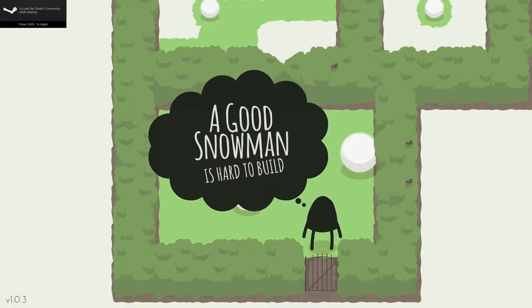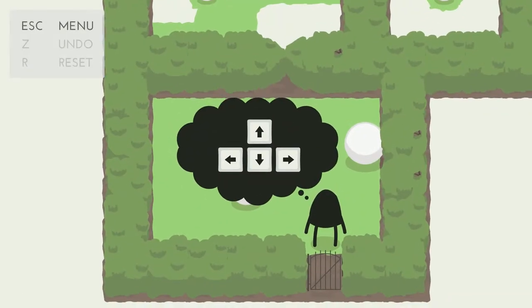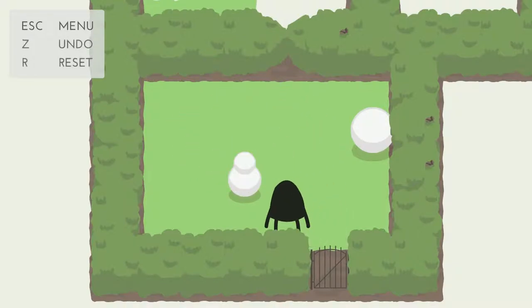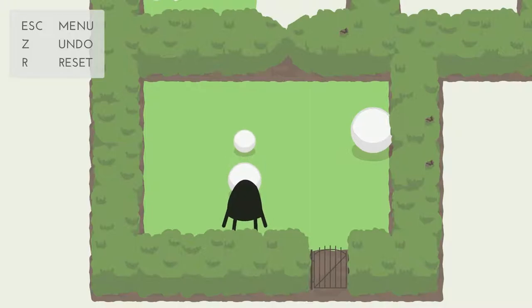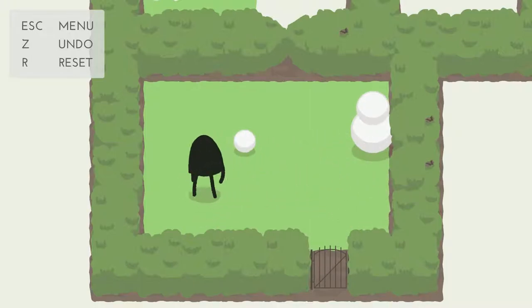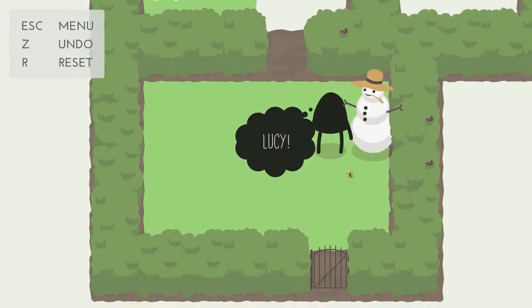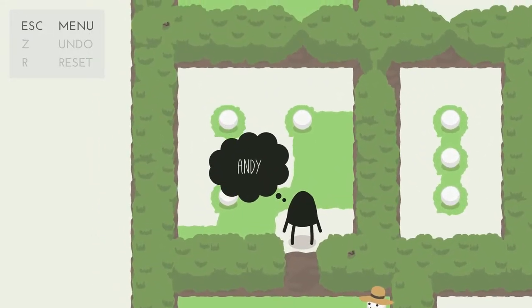Hey guys, this is Swordfish and today I am playing A Good Snowman is Hard to Build. The total lack of introduction is pretty wonderful. I have played this game before — I saw it at a playtesting event and thought it was awesome, and now I'd like to show it to you. The idea is you have to build a snowman from the fattest to the narrowest. You build him there, like that — Lucy! It has a little hat and a little butterfly.